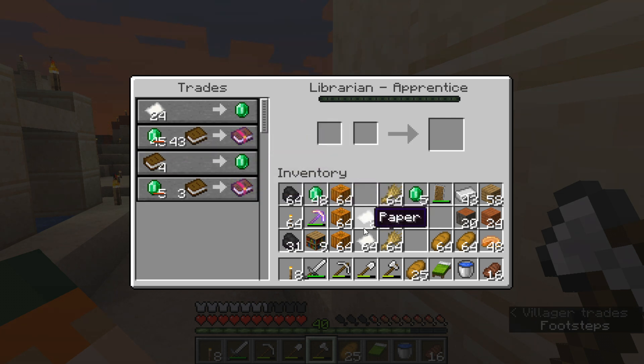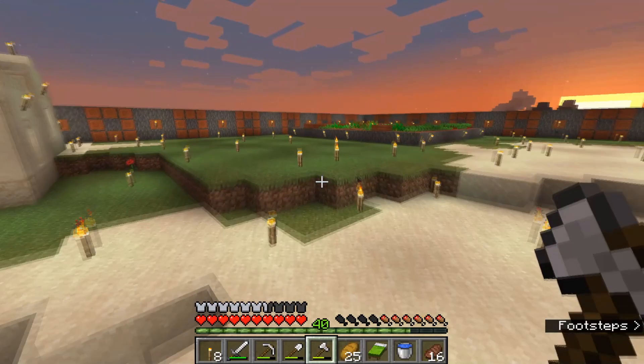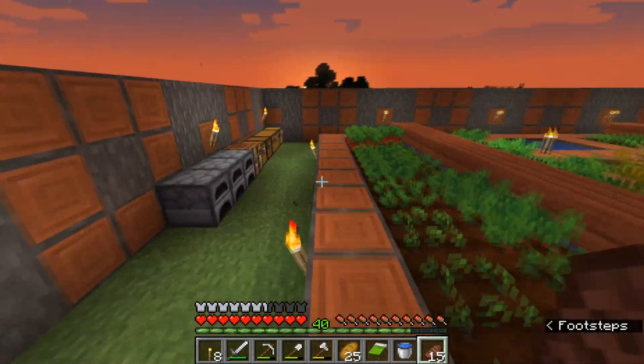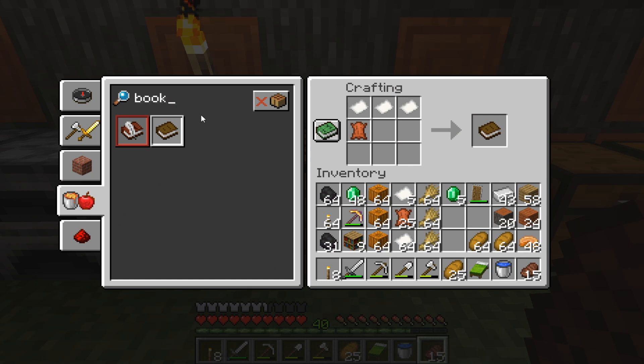I can make books with the extra paper and level him up that way. I've got some paper here and 26 leather in my inventory. To make a book you simply take three pieces of paper in a row and place a leather beneath it — you can actually do an L-shape with three papers and the leather in any configuration and it works. We're going to go ahead and make a bunch of books.